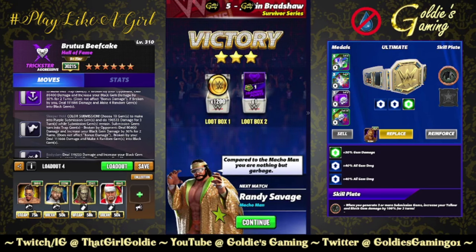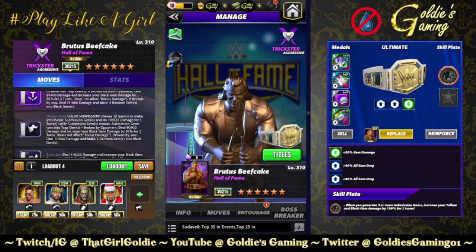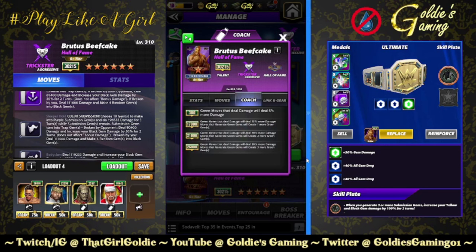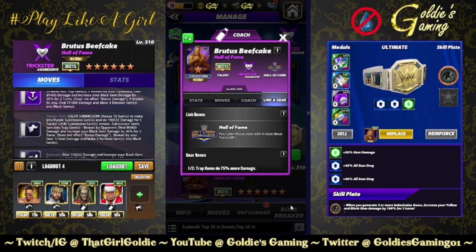That concludes our first look at Brutus Beefcake Hall of Fame. Yes, they gave us a Hall of Fame Brutus — we are not worthy. Coach ability at 26k: green moves that deal damage will deal 30% more damage, and moves that generate green gems will create three more green gems. This seems in line with the Chelsea Green coach style — she is for red — but would have liked to see another green gem trainer. Maybe soon with AOP being back in the picture. He does have gears and a plate — this preview used none of it.